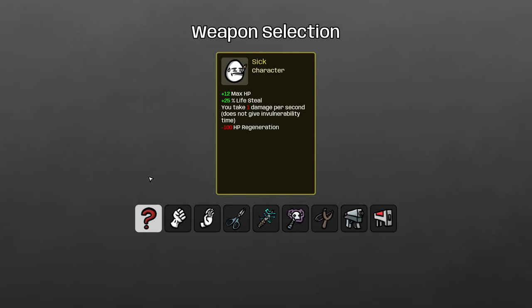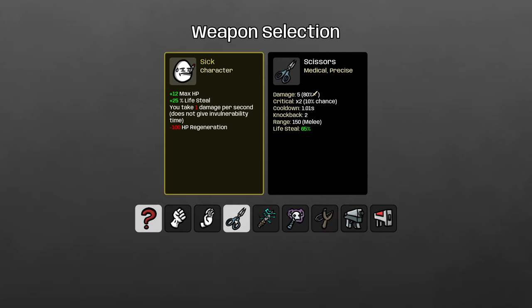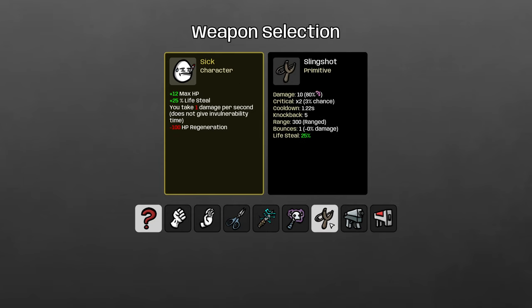For the Sick, you need to be gaining HP. You have 25% lifesteal but take damage every second, so you want something that helps you lifesteal it back. Options are slingshot, SMG, and scissors — scissors give a ton of free regeneration over time. I think the best weapon is the slingshot because it gives you the HP and works really well with your natively built-in lifesteal. SMG or scissors are both really good as well.